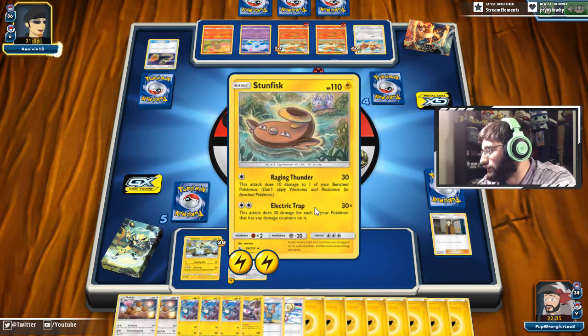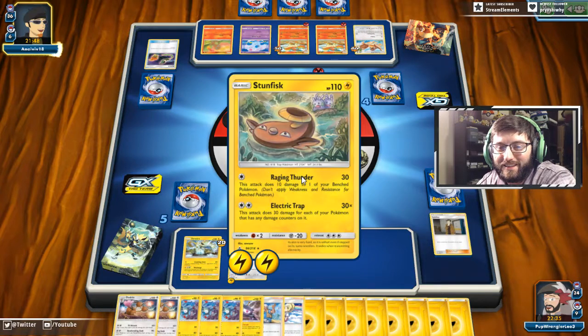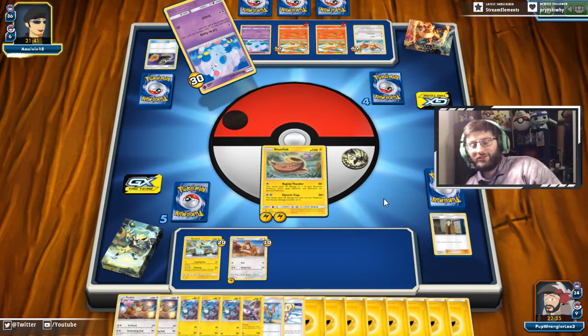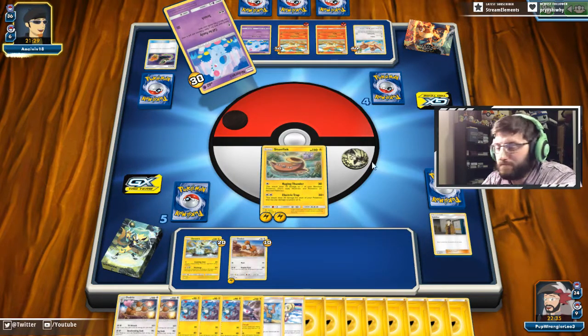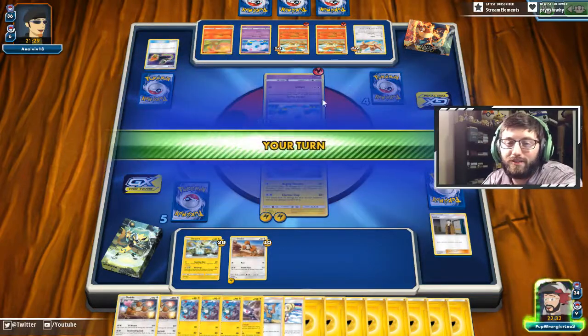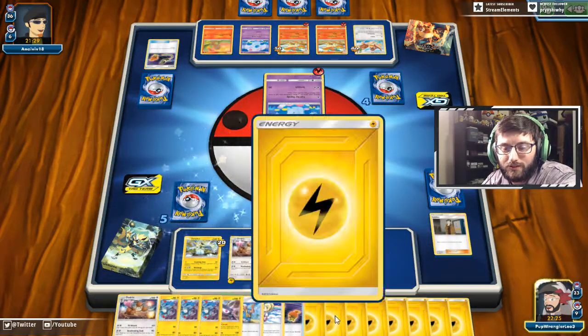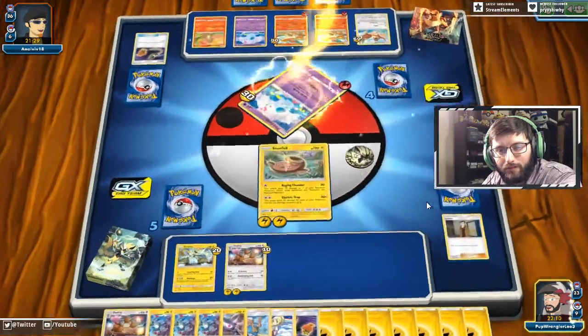I'll just Raging Thunder — hopefully it doesn't hit me for weakness. It does not — great! That way I can set up Electric Trap to do well. My opponent keeps retreating and overplaying it — you don't need to overplay around Stunfisk so he doesn't knock out your Nidoran. He's wasting valuable Fire Energy on Rapidash, who is living on 10 HP. I'm not sure what they're doing here exactly. Stunfisk is not that big of a threat, but sure — we'll take the prize.